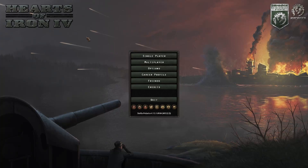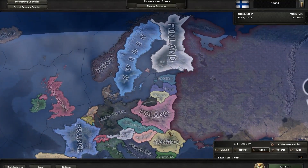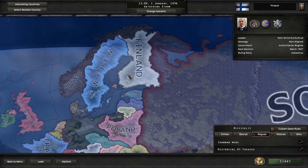Welcome back everyone to another video. Today we're playing Hearts of Iron 4 and we're going to be playing the Arms Against Tyrants DLC which just launched today. There are four new focus trees for Finland, Sweden, Norway, and Denmark. I'm going to be playing as Norway because I think it's going to be the most interesting, due to the Soviet Union here on the right.